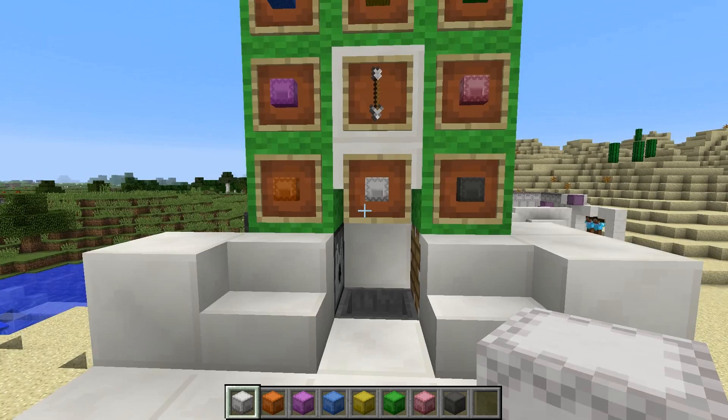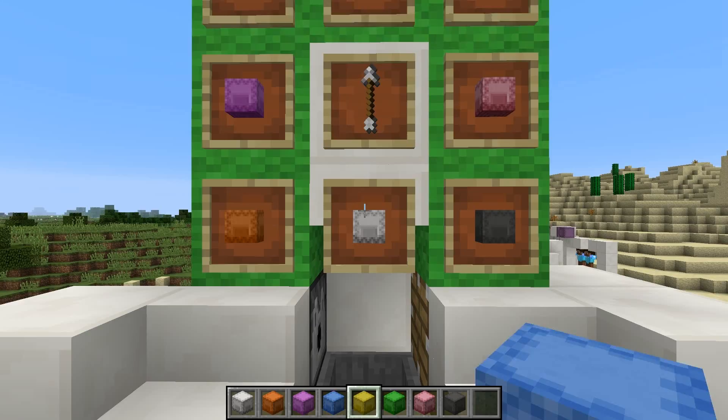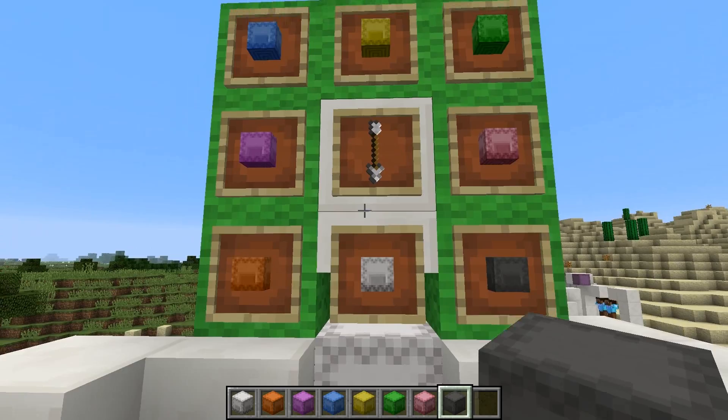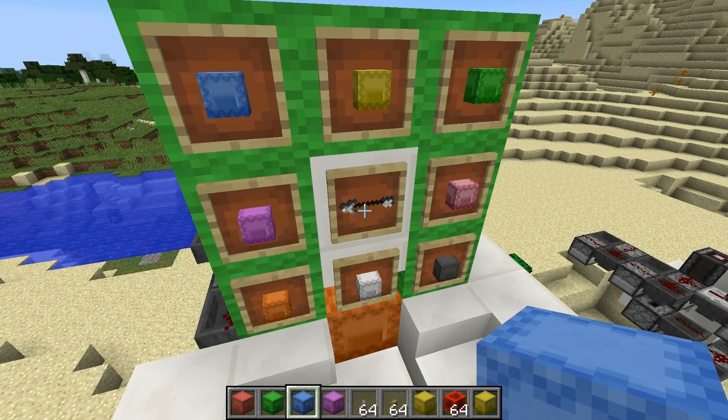Last thing we've got to do is load up our shulker boxes — white, orange, and whatever colors you want. It doesn't matter if you place it on the hopper or against the quartz; it will pick it up just fine. Because we did eight of those hopper-droppers we have space for exactly eight shulker boxes. And now it should cycle: white, orange, purple. That is the Octobox!